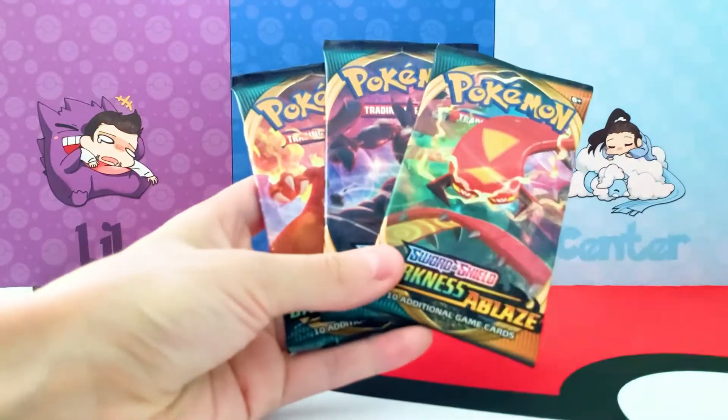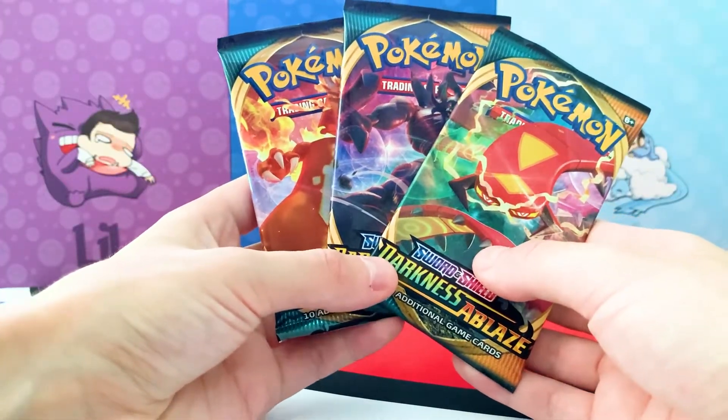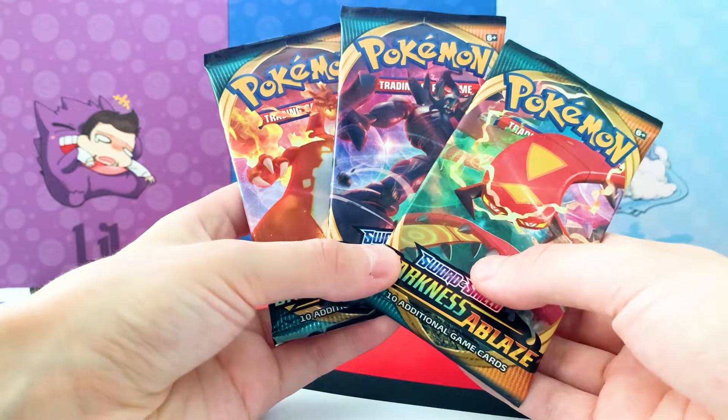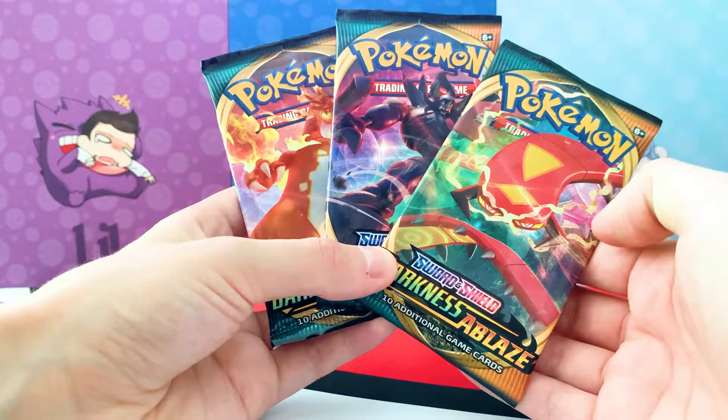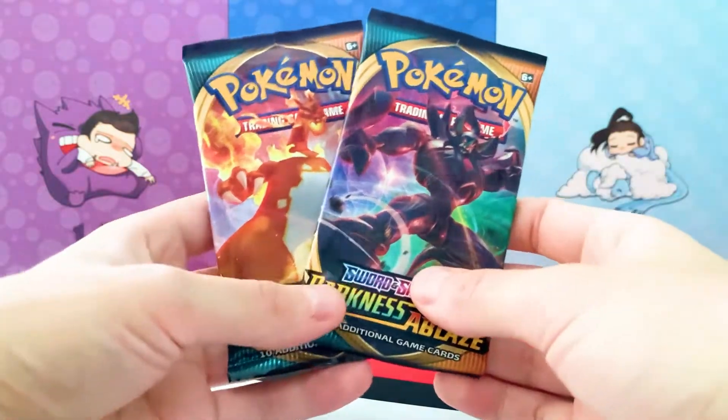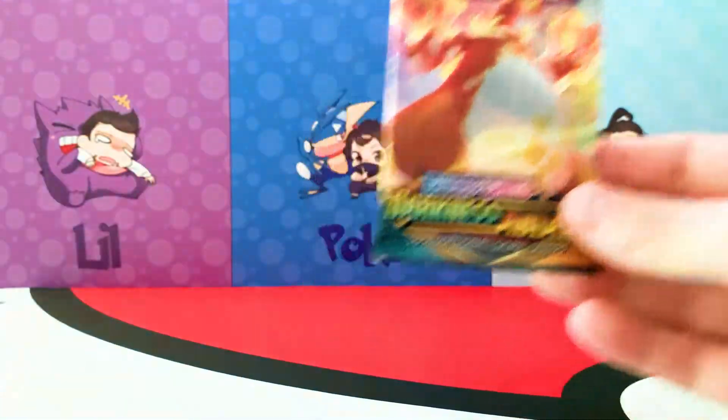The packs we have today are Darkness Ablaze. We've opened Darkness Ablaze before — we really just want to try and get that Charizard. Trin won last time, so winner gets to pick and goes last. Trin, out of Charizard, Grim Snarl, or Centiscorch — which one do you want? I want Centiscorch. Okay, Trin's going Centiscorch, I'm taking Grim Snarl, Theo's going Grimmsnarl, and I've got the VMAX. Trin's going last and Theo's going first.